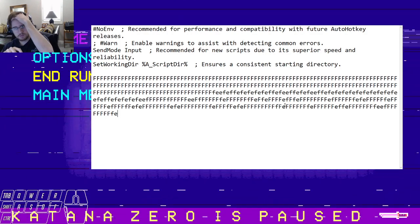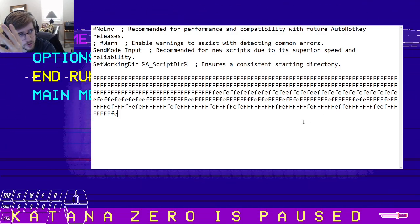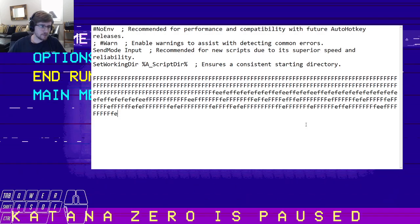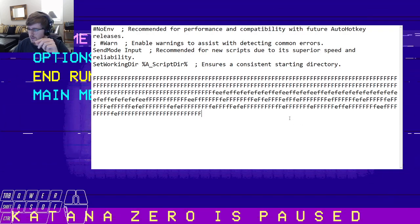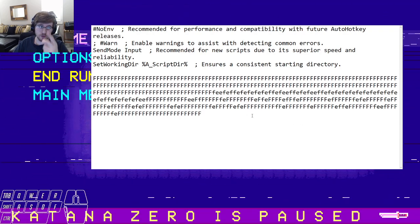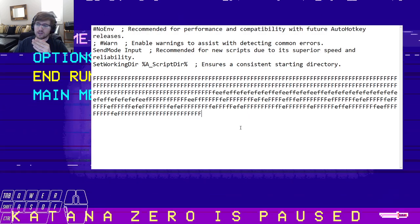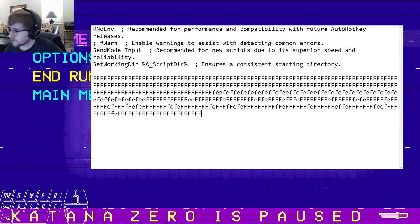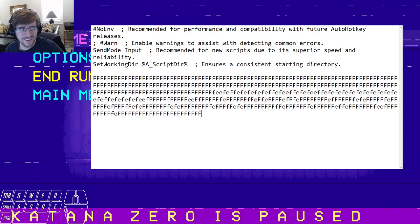I'll have everything you need in the description below. You can also bind your mouse key — I have it bound to F — but you can bind the key to confirm, so you can skip text easier, faster, and more consistent. There's a lot of uses you can do for this, and I hope this helps you guys out. Bye!